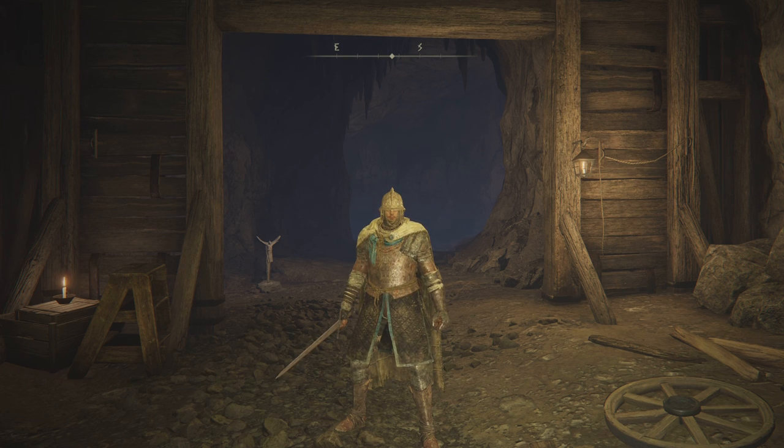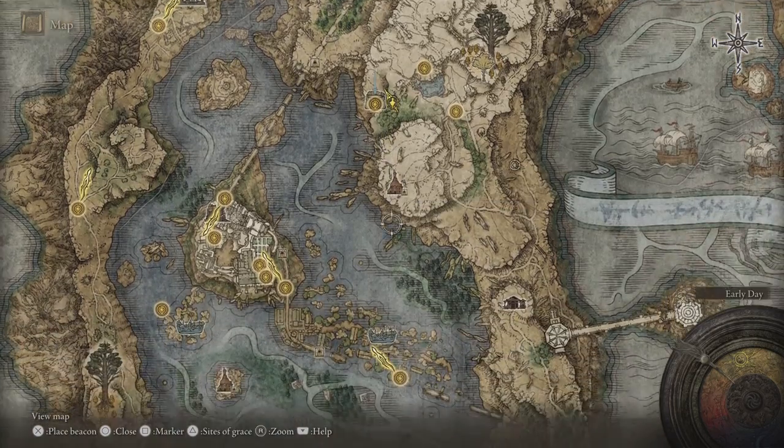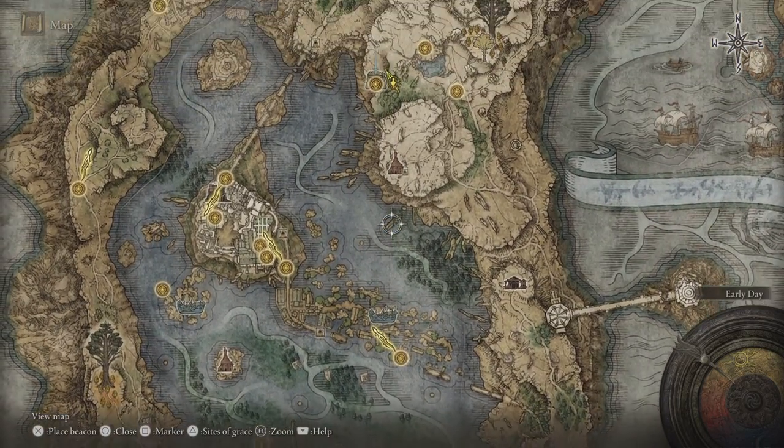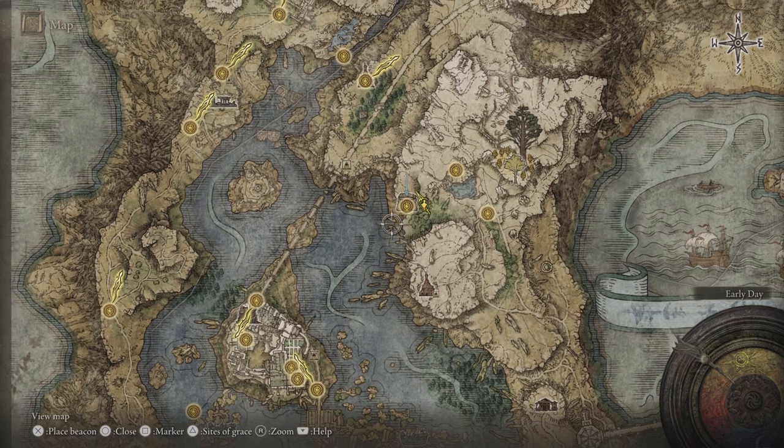Hello and welcome back ladies and gentlemen, this is the Basic Gamer. In this one I'm going to show you how to unlock smithing stones one, two, three, and four, and you'll be able to buy them from the Twin Maiden Husks at the Round Table.